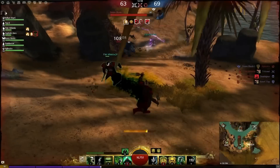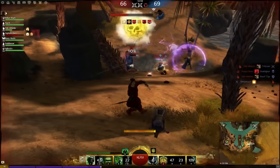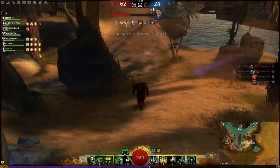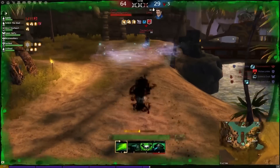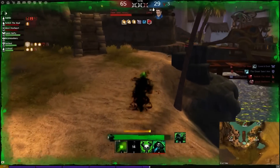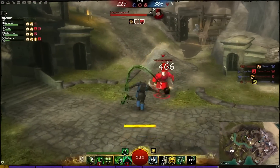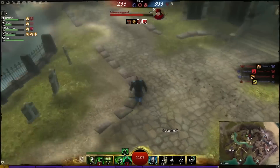When using this build, prioritize stacking bleeds always. The damage you deal increases exponentially and you won't see much effect if you aren't actively applying bleeds. Using Dark Path, the second ability inside Death Shroud, is an easy way to apply two quick bleed stacks and also to close the gap if the enemy is fleeing. Use Scepter and Dagger for ranged damage and for duels. It is very easy to kite the enemy with some practice, as seen here.